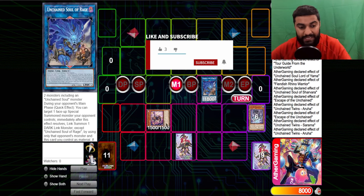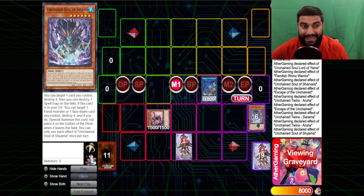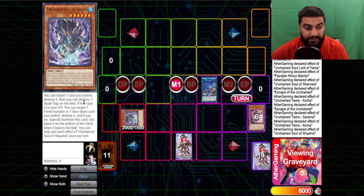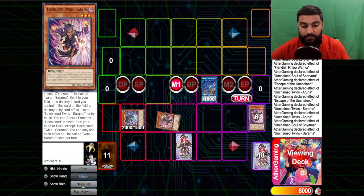We summon out Unchained Soul of Rage — this is one of the older cards. From here we use Shayama's effect. Shayama has another effect: Shayama pops Sarama to summon itself. And if this card is in your graveyard, you can target one fiend monster or face-down card you control, destroy it, and if you do, special summon but place it on the bottom of the deck when it leaves the field. So Shayama pops Sarama — Sarama has the effect where when it's destroyed you summon. So they all float — Abyssal or Goblin.